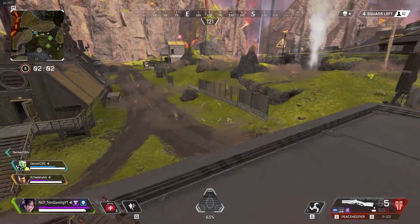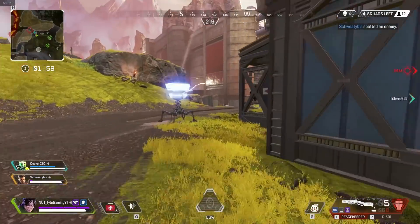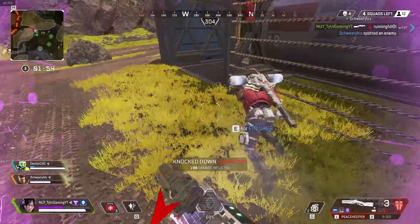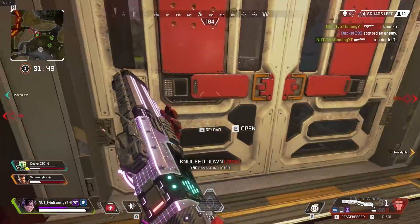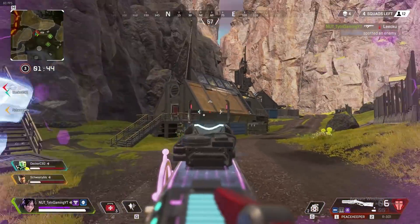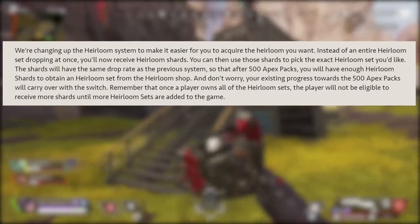Let's jump right into the heirlooms. I'm pretty bummed about this honestly, because I just recently got an heirloom for a legend I don't even play, and I could have used this new method to pick the kunai for Wraith. Originally, you just had a very low chance of getting an heirloom from every Apex pack, with 500 being the maximum amount of packs you could open in between heirlooms, and the heirloom set would be randomly picked for you.